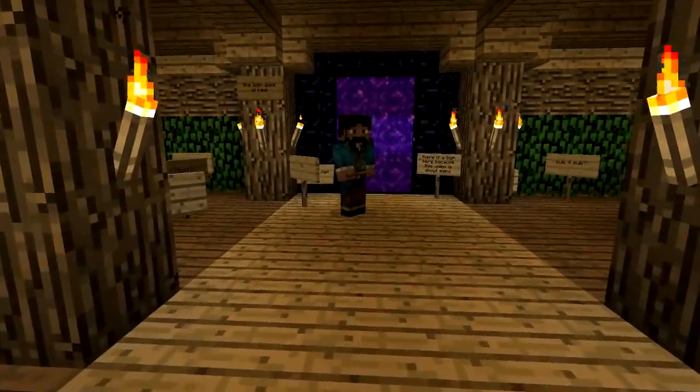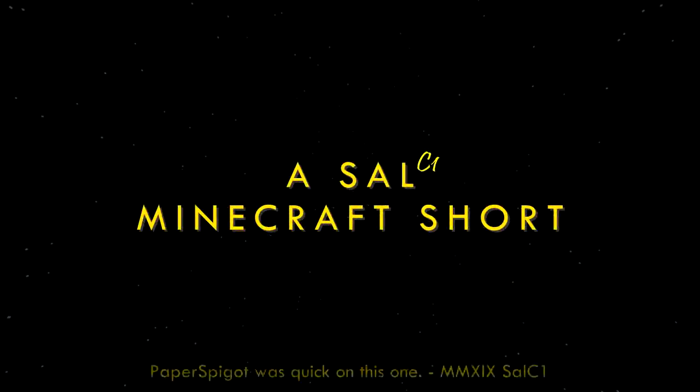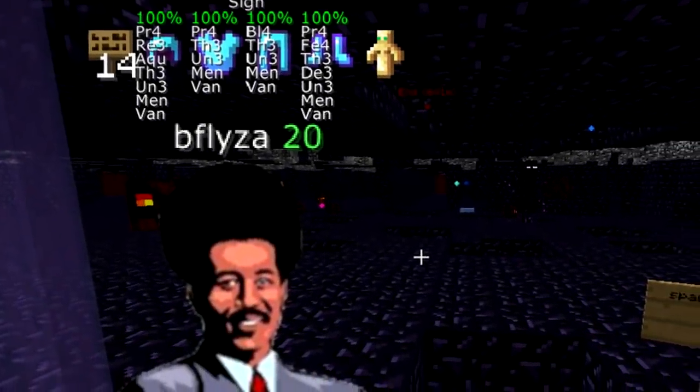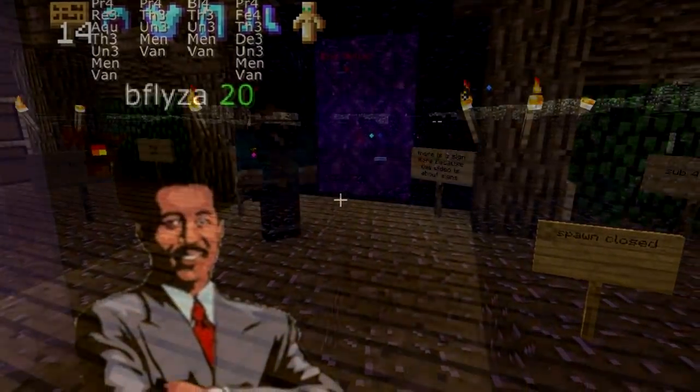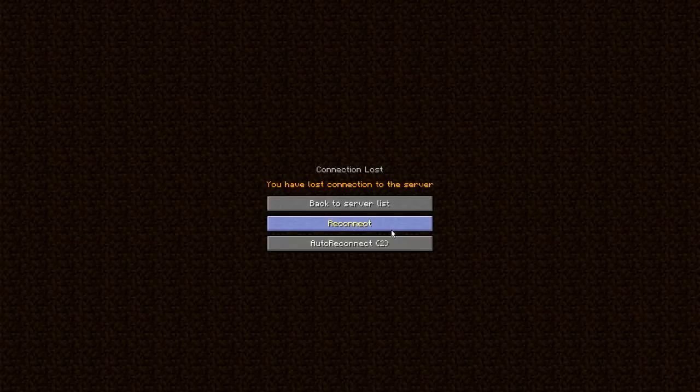It just never seems to stop. That's right, yet another exploit has been found. This time it involves signs. About a week ago, the nether spawn of 2b2t was affected by the sign disconnect exploit. Hundreds of players suddenly got disconnected when they entered spawn chunks and were not able to reconnect.